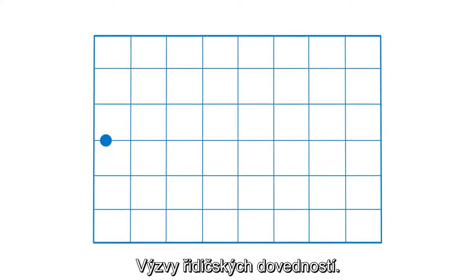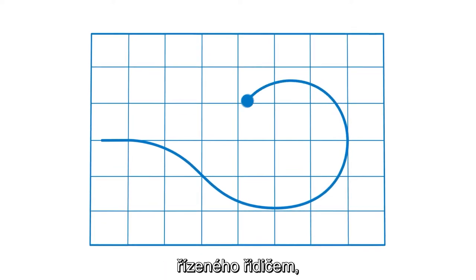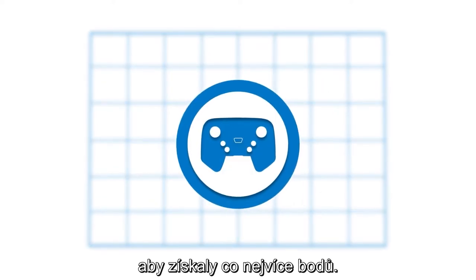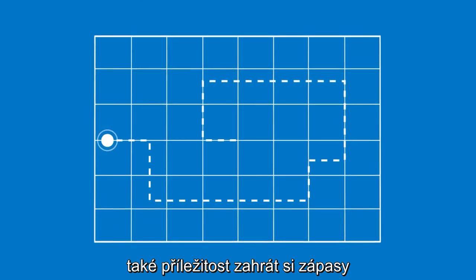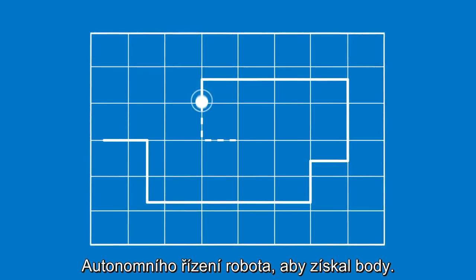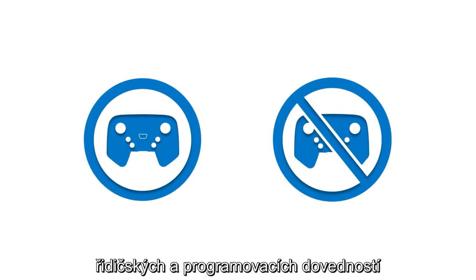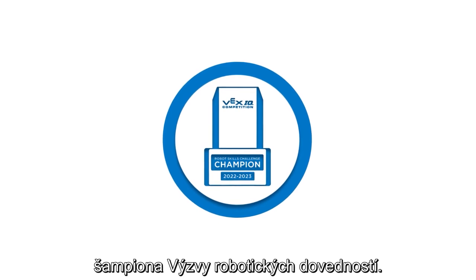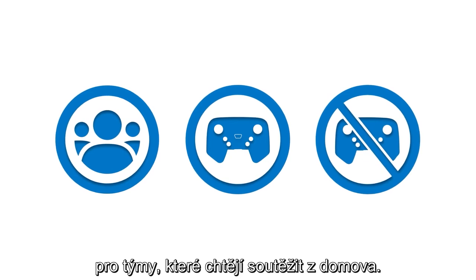Second, each team will have the opportunity to play Driving Skills Challenge matches. In these matches, teams have 60 seconds of driver-controlled time to score as many points as possible. Third, each team will also have the opportunity to play Programming Skills Challenge matches, in which they have 60 seconds of autonomous robot operation to score points — no drivers allowed. The scores from Driving and Programming Skills Challenges will be combined to determine a Robot Skills Challenge champion. Plus, there will also be remote options available for teams who want to compete from home.